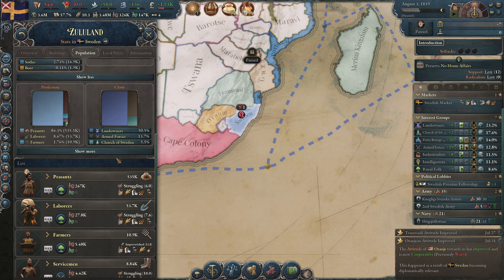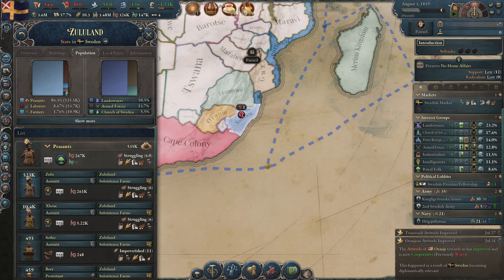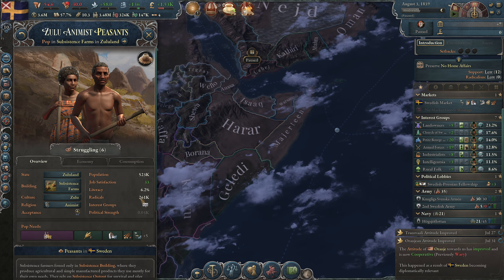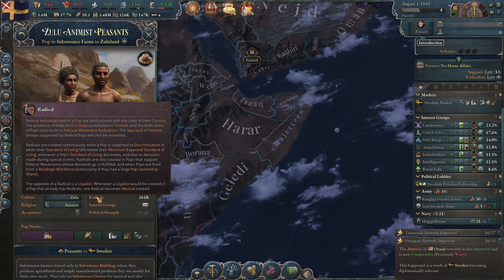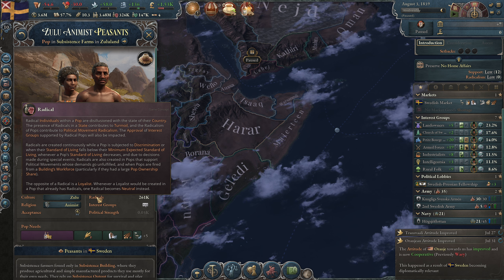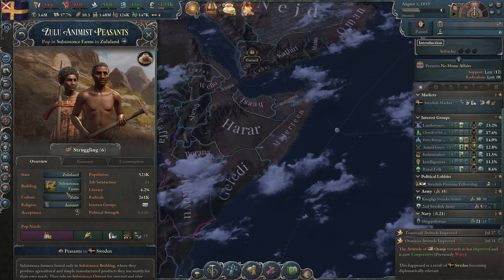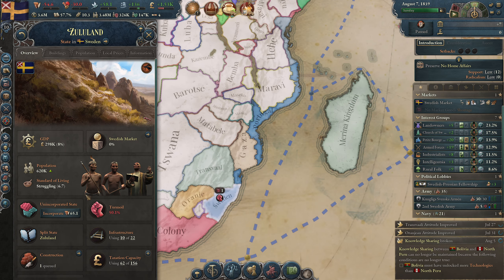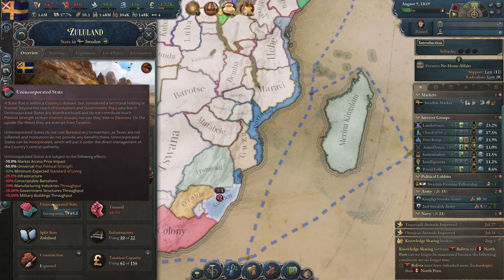These radicals must all be from the state but I cannot see exactly why. There are 261 radicals from this pop group — and that makes sense because they will always be discriminated here. This is a colony — an unincorporated state. There is a difference between an unincorporated and incorporated state: an unincorporated state means they have no access to voting, no access to my institutions, and they don't pay any taxes or cost any bureaucracy to maintain.